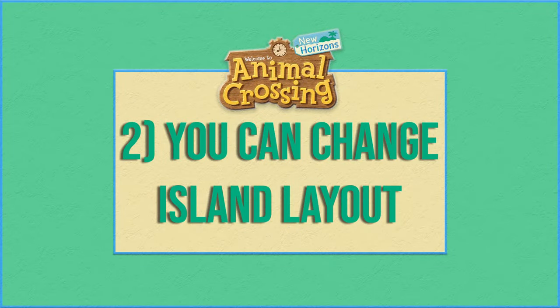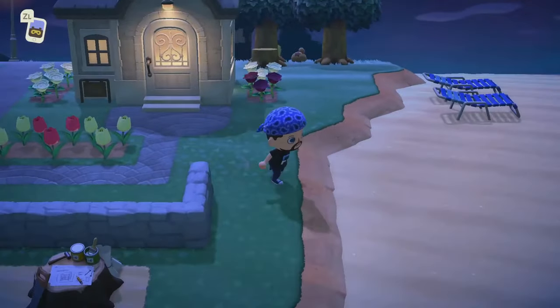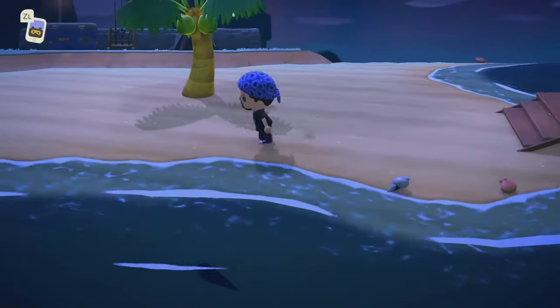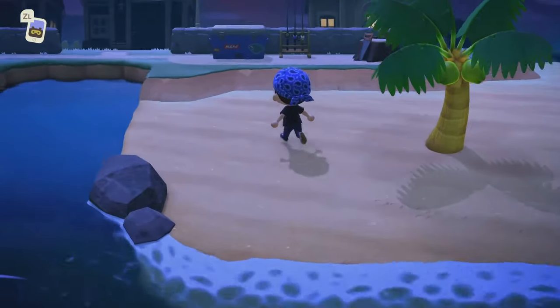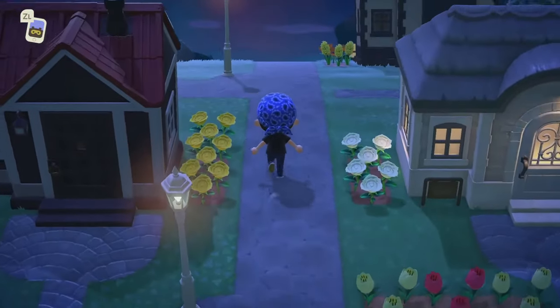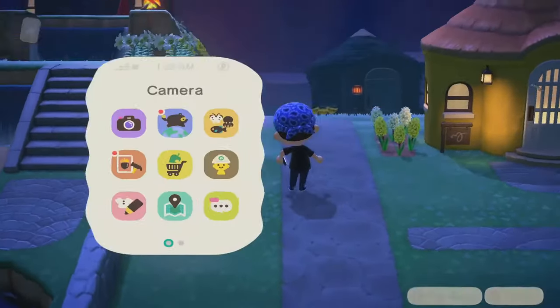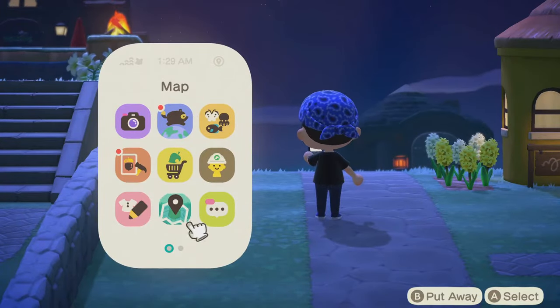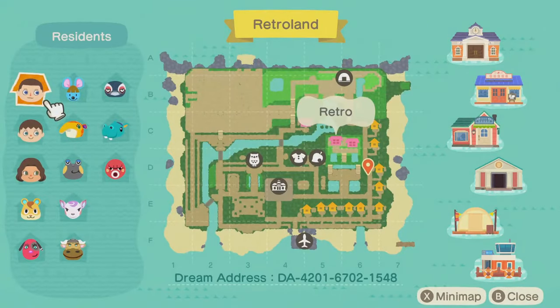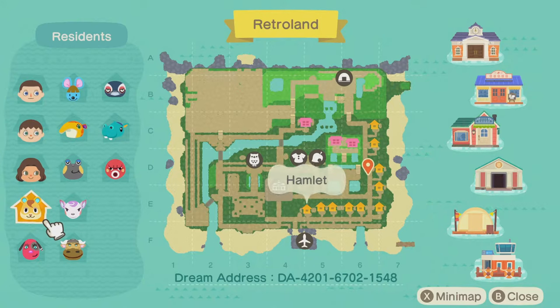Number two: you can change your island layout, eventually. In addition to picking your island name, you'll also get to choose your island's initial layout. Pay close attention to the location of your bodies of water — this will be important for the early game because you won't have a way to cross over rivers or climb cliffs until a bit later. You'll be stuck with this layout for quite some time, but you can change it once you unlock terraforming, which is the ability to edit your island's cliffs and bodies of water, and also to add entirely new ones.